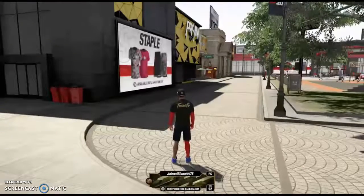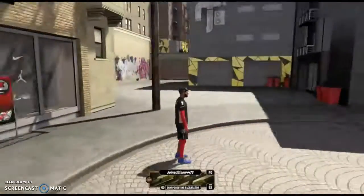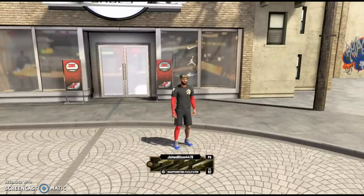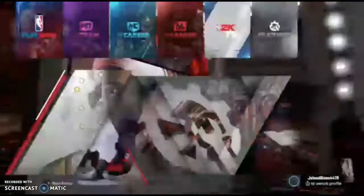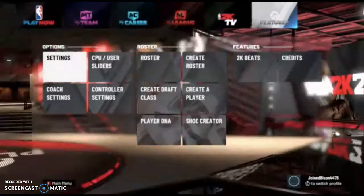You can see guys, we have the shoes on our feet — the same trash shoes we made. We have the shoes on our feet. We are going to Shoe Creator. Exit to the main menu, then go to Shoe Creator. We'll see you there. Okay guys, so we're in the main menu. Go to Features, and then once you go to Features, you obviously go to Shoe Creator.